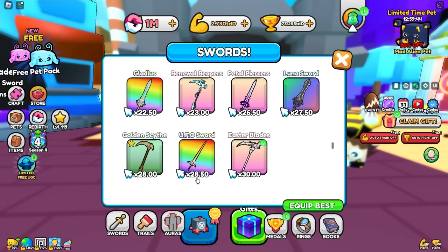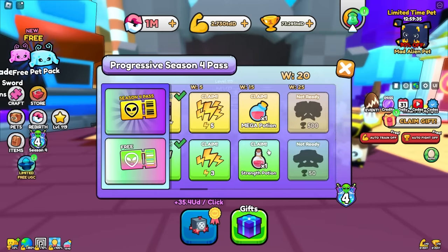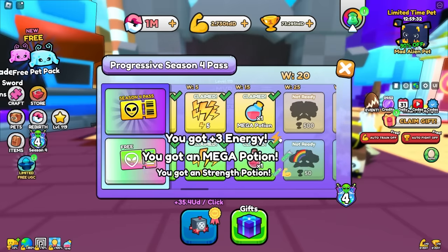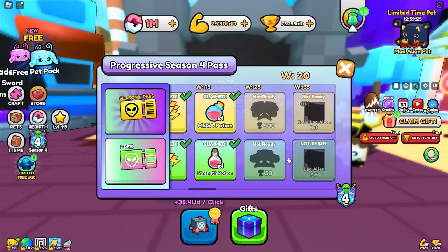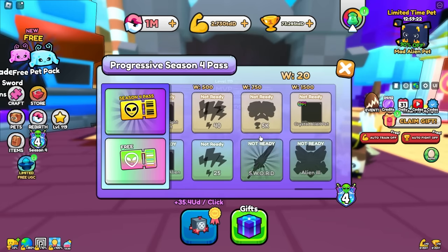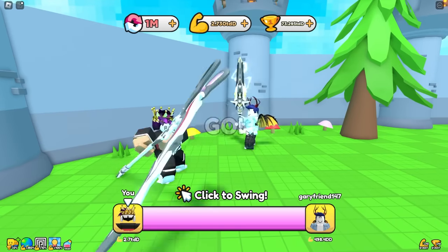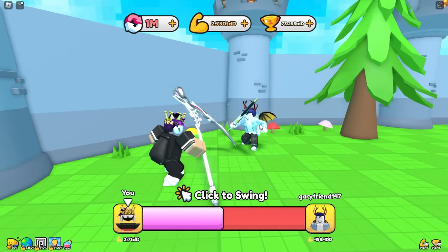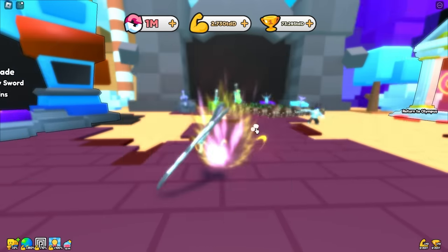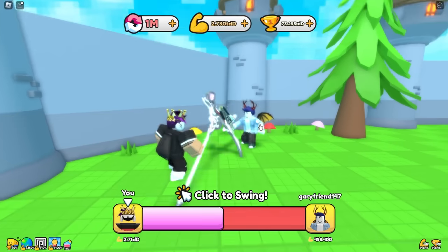The UFO sword is 28.5 — kind of close but I can't even use it yet. Let's check the pass — we got some free energy and free potions right there. At 25 wins it keeps unlocking more things, and there's something at the end which is pretty crazy. Let's go over here. I have 25 pieces for the aura — I need one or two more times to get it unlocked.